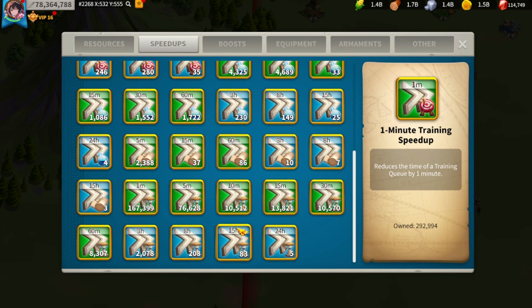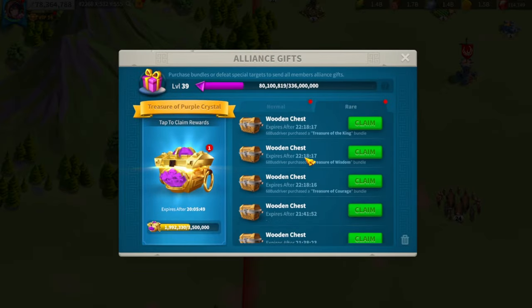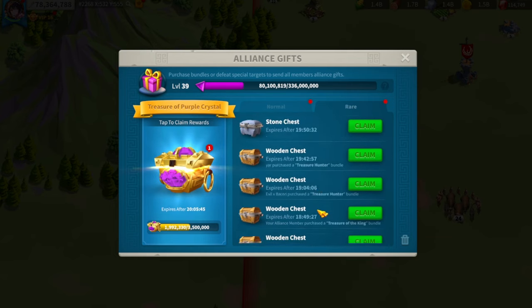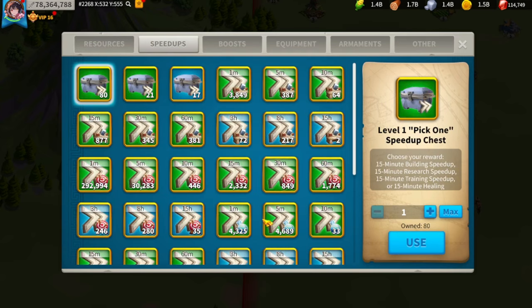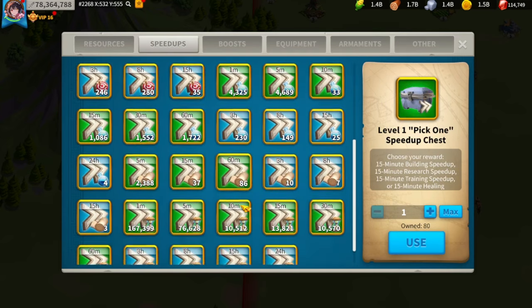I use universals a lot for fielding — last KvK I used 625 days. It's always important to keep these speed ups at a high amount. Being in a spending alliance like 2268 does help — since reset I think we got about 15 gold chests, which is not bad. We do have whales and spenders, so being in a high-spending alliance helps keep your speed ups at a good amount.